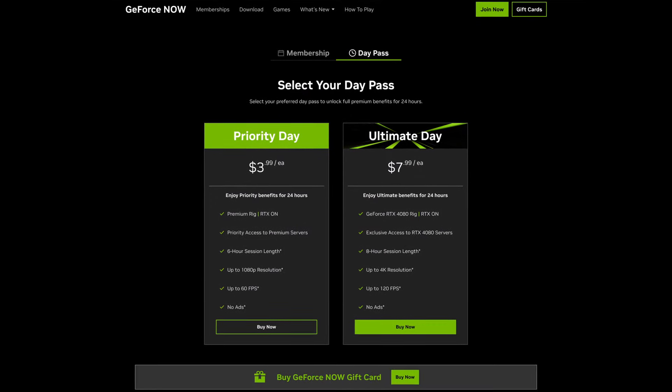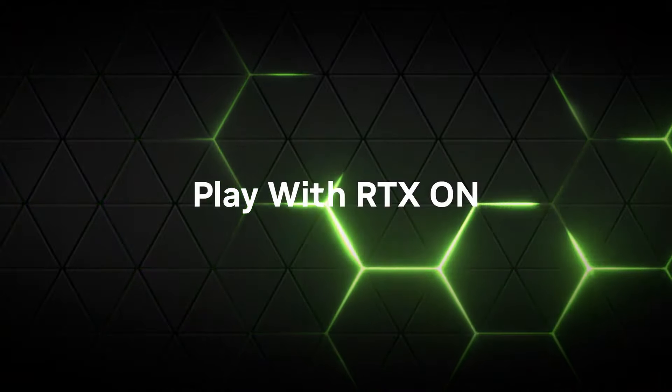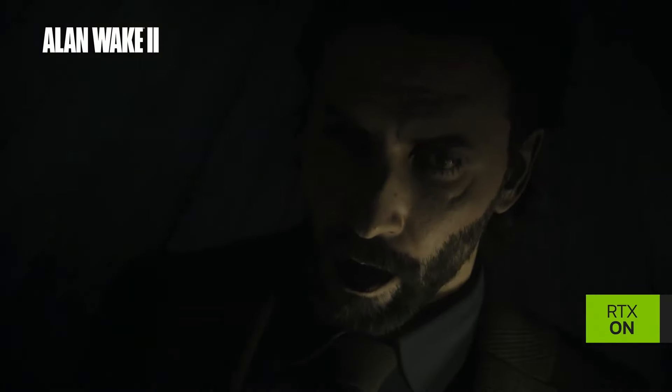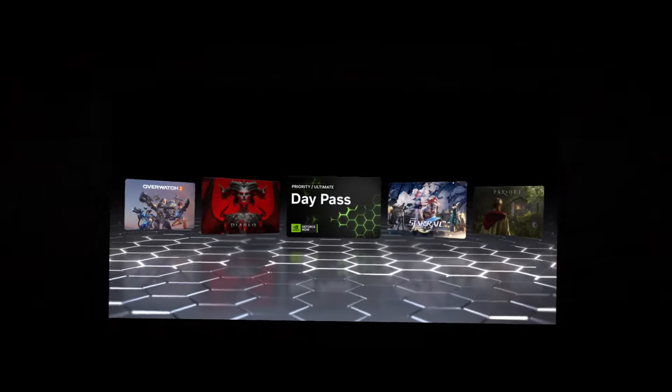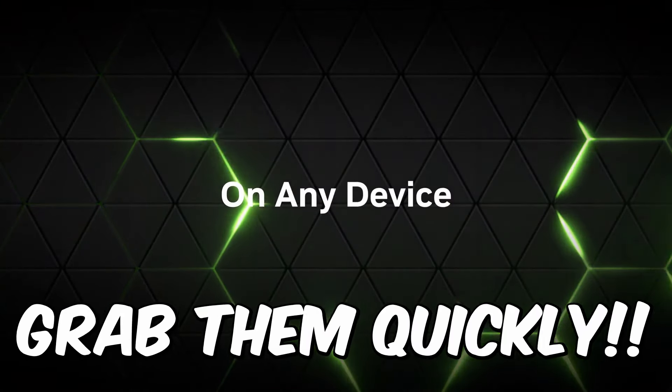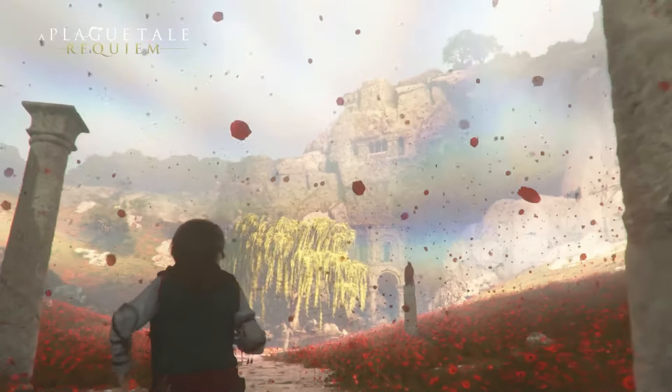The priority day pass is $3.99 and still gets you RTX on and faster access to the servers. These day passes will be in limited quantities each day, so you'll want to grab them quickly if you just need GeForce Now access for a day of heavy gaming.